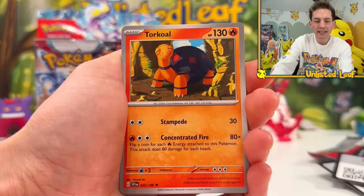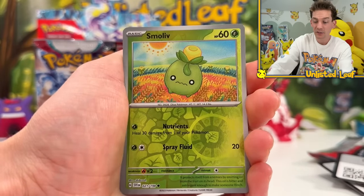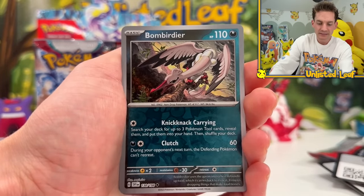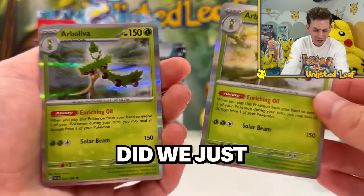The rarest thing you can get in Scarlet and Violet is a three-star rare card - a complete full art gold card. That's the top tier. We're going to go for a couple of art rares because the artwork is obviously fantastic on those.